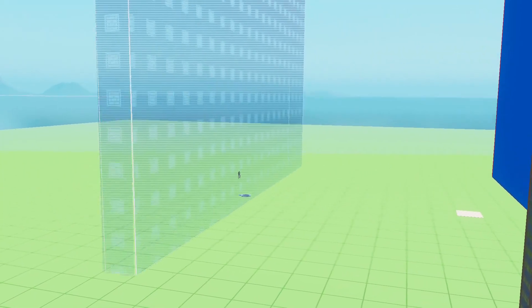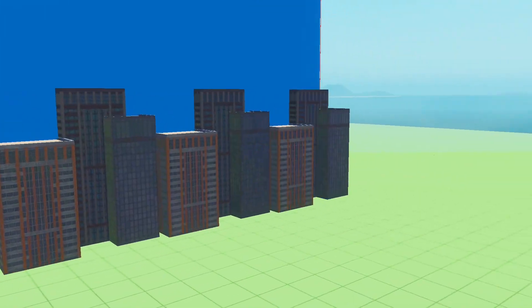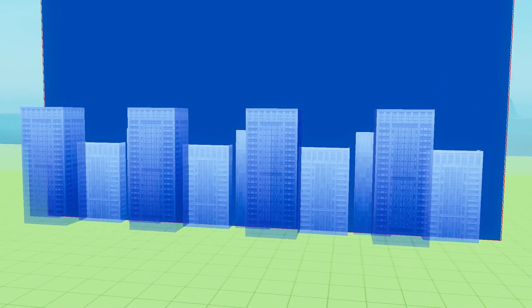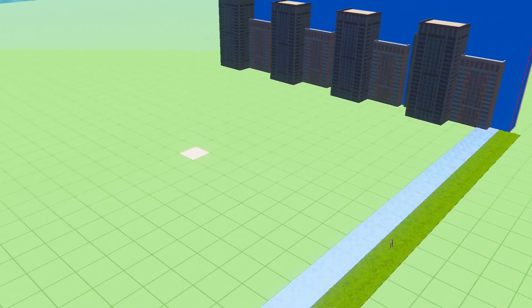First, I started off by putting down the barriers. Then I placed down some buildings and copy-pasted them to the other side. After that, I built the grass terrain by copy and pasting them all around the island.